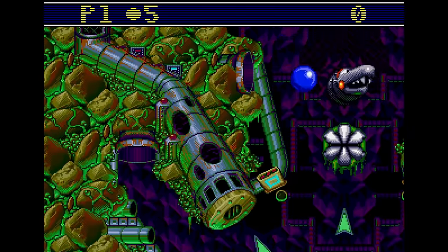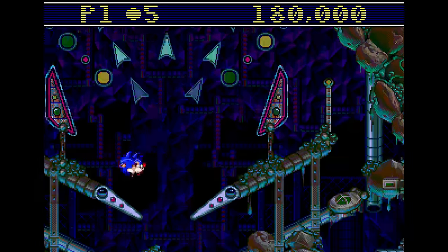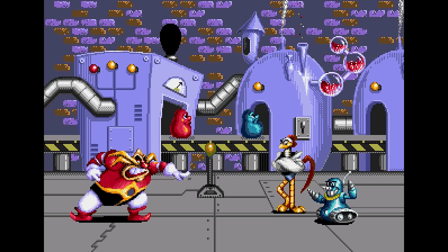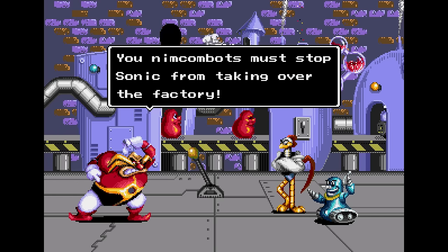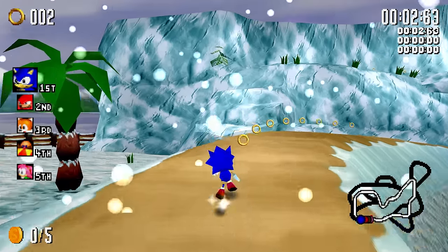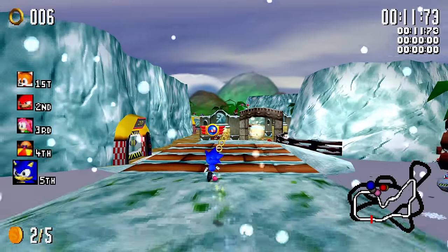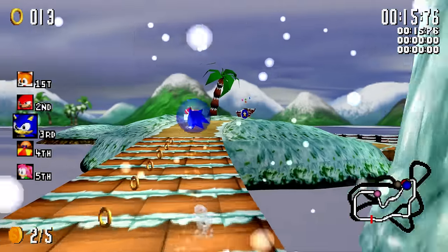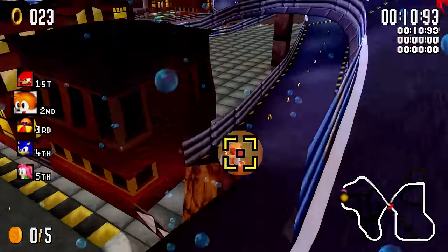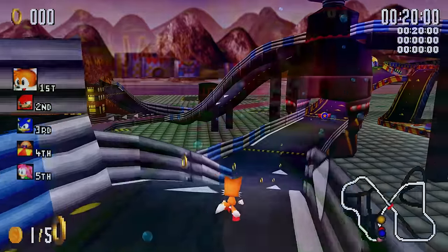Sonic Spinball has an enhanced version that modifies the physics to make the game a bit more forgiving — definitely a better experience. Mean Bean Machine also has a similar ROM hack that improves it aesthetically, changes the dialogue, and makes it so you're actually playing as Sonic in the game. For Sonic R, if you have the old disc PC version, the Sonic R Updater gets it running on modern computers without needing the disc. It includes a mod loader and restores the original Saturn effects that didn't work correctly on later PC versions.